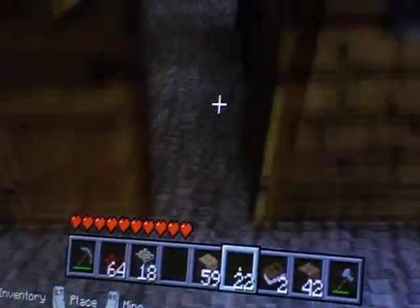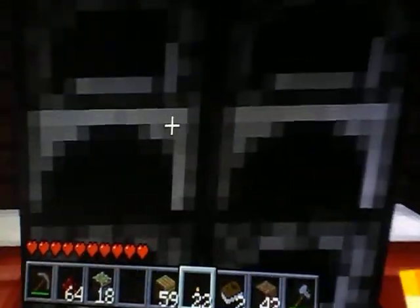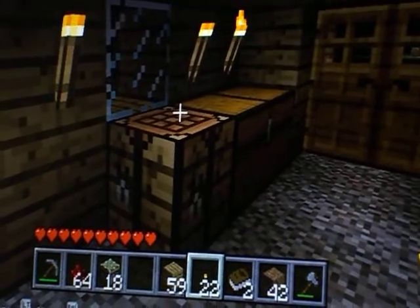Your house can look very nice with a hint of torches in. I think that's just about it, but you can also put iron ore in, or gold ore in,